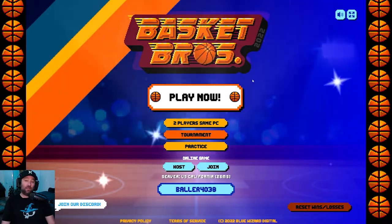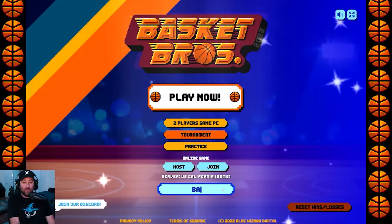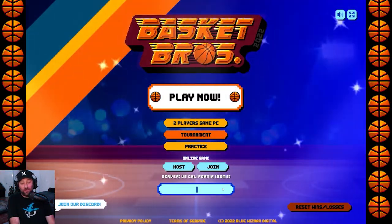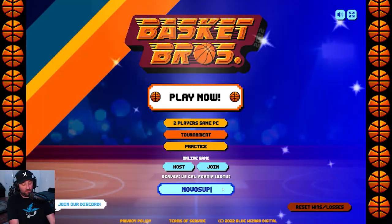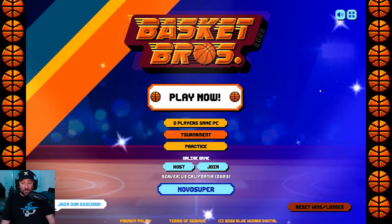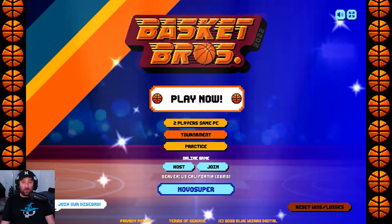It's really easy to play, quick and fast, and it's free — that's the best part, online play and it's free. You go down here where it has the default name Baller and I'm going to put in my name, Novo Super, and then go ahead and click Play Now to get some gameplay in.